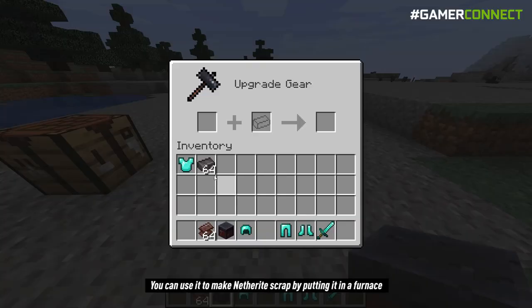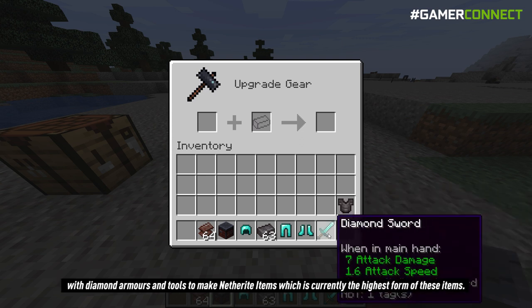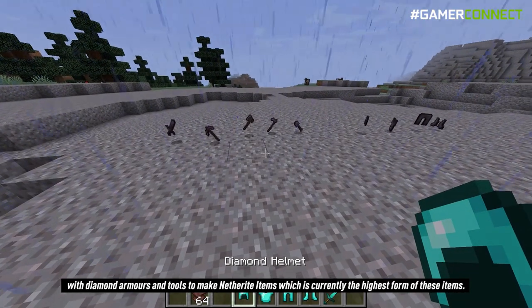You can use ancient debris to make netherite scrap by putting it in a furnace, and then by using 4 scraps you can form 1 netherite ingot, which you can further use in a smithing table with diamond armors and tools to make netherite items, which is currently the highest tier of these items.